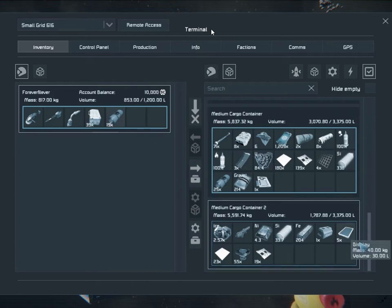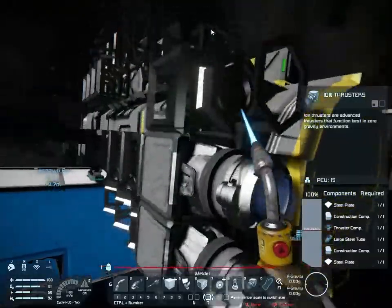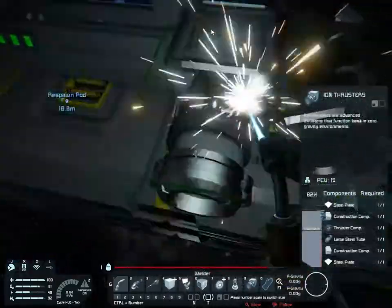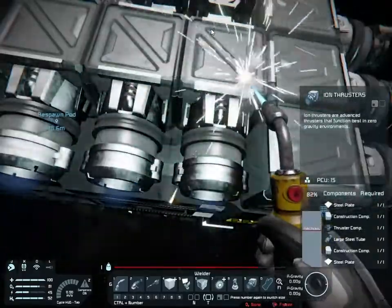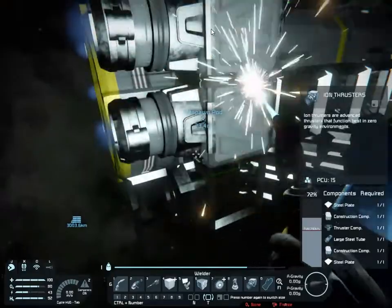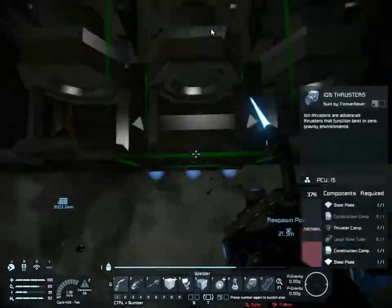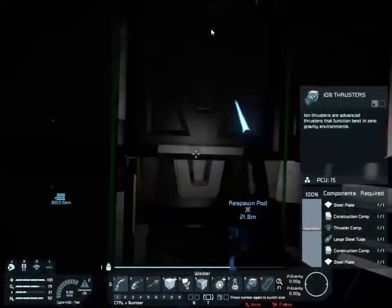We're grabbing some large steel tubes to finish off our thrusters, plus construction components. We get our down thrusters completed — a really quick, easy build. I suspect many of you have built something fairly similar to this for a small ship. A lot of you will look at this and go, 'I've built something very similar to that.'